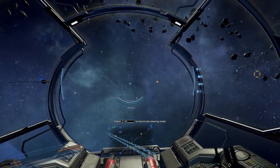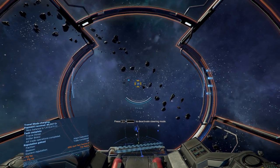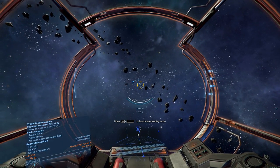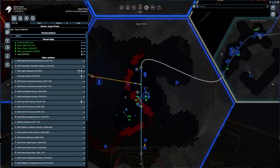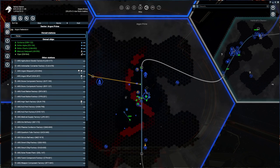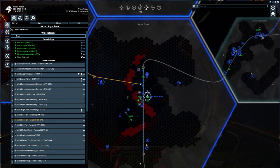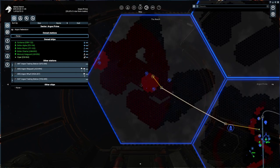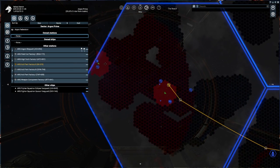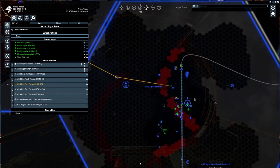What I'm going to do is head over to the Reach, because there are a few hull part stations. I was thinking originally, what kind of component would be good for us to make? Especially if we're setting up in Argon Prime, hull parts are going to be needed for a ton of different vessels. But looking right over at the Reach, I can see there are actually three hull part factories in one system alone, so maybe not the best option for us.